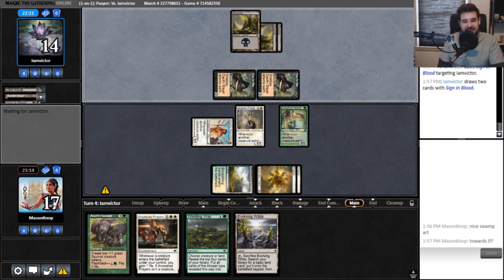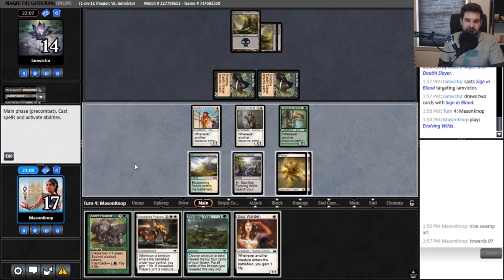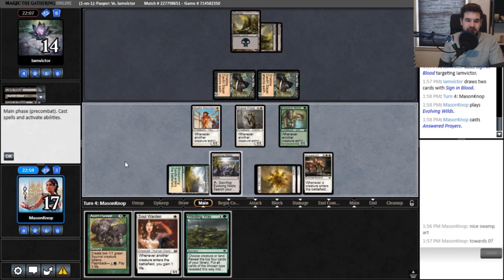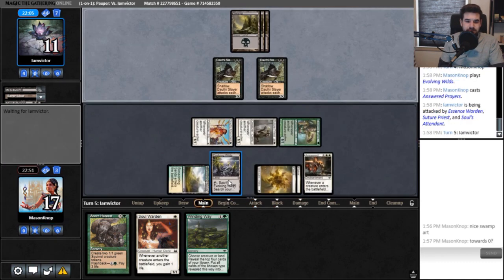Their life is actually way less important than ours because of the life gain we have. A lot of decks are not prepared to deal with massive amounts of life gain. I'll play Evolving Wilds. I think I should really just start closing in — it's important to close in. Getting in for six.